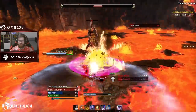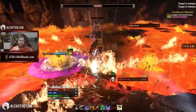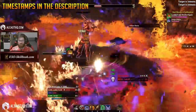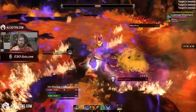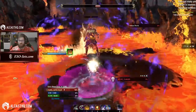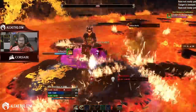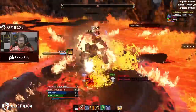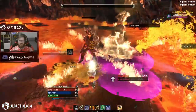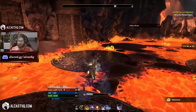Welcome ladies and gentlemen. Today we're going to check out the solo stamina Sorcerer PvE build for the Greymoor chapter. This is by far one of my favorite solo setups because Sorcs just have so much power. Timestamps are in the description below, and if you're looking for a written guide it's on alcasthq.com. With this setup you will be able to solo overland, public dungeons, world bosses, even Vateshran, normal or veteran dungeons if you're experienced enough. This setup can do everything pretty much.